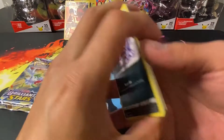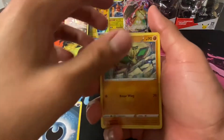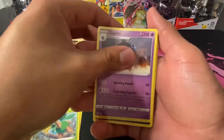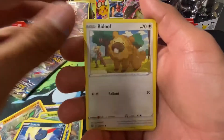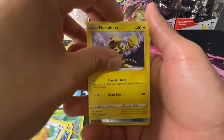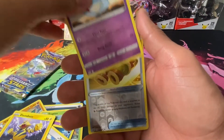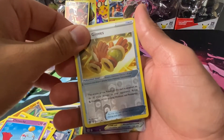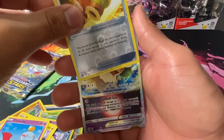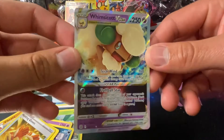Black coat card — alright, let's see what we got. Energy, Braviary, Tropius, we got Claydol, Grimer, Sneasel, Bidoof, Bidoof, Bidoof, and we got a Chimecho and — whoa! We got a Hunting Gloves as a reverse holo. And what do we pull next? No way! Hey, we got a Whimsicott V-Star — our first V-Star of the 10 sleeves! Nice, yes sir, let's go baby!